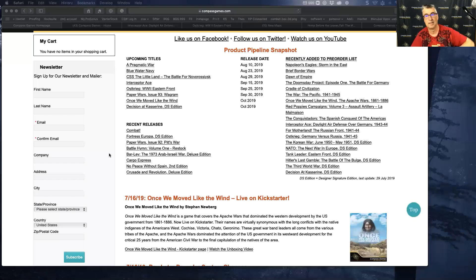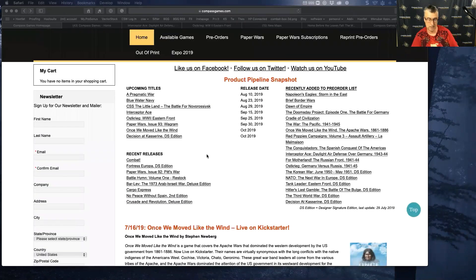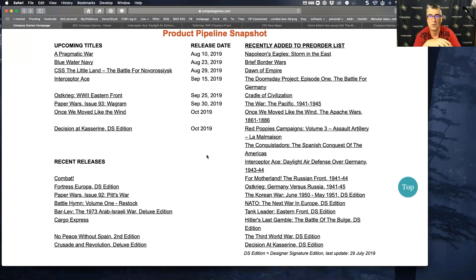I'm going to share my screen to give you an update on our project pipeline. I've gone to our homepage and I'm going to zoom in to focus on the release schedule. For our product pipeline snapshot, this is something we make available on our homepage and also on the Consim World forum header area. We always have upcoming titles listed on the left, recent releases underneath, and off to the right a long column where we add new pre-order announcements from the top down. After tonight's session, we will have one pre-order announcement, so we'll add a new item when we update our schedule overnight.